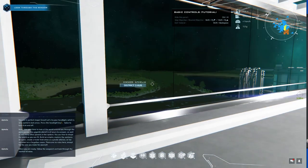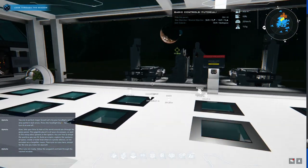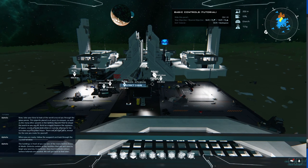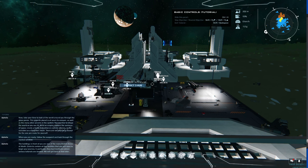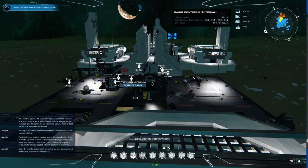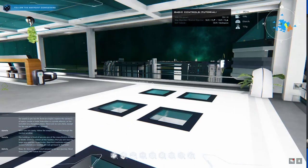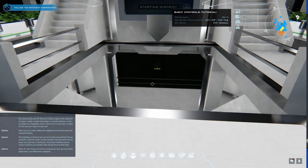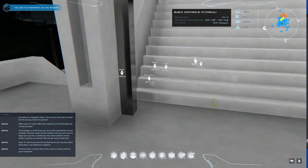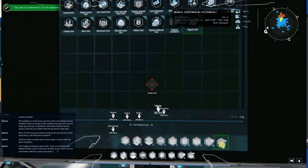When you are ready, follow the waypoint and look through the marked window. The buildings in front of you are one of the many district areas of Alioth. Districts contain all the facilities that you will need to begin your journey. In particular, they host institutes where various tutorials are located. We will get back to that later. Now it's time to go and start preparing for your journey — head downstairs and follow the waypoint.